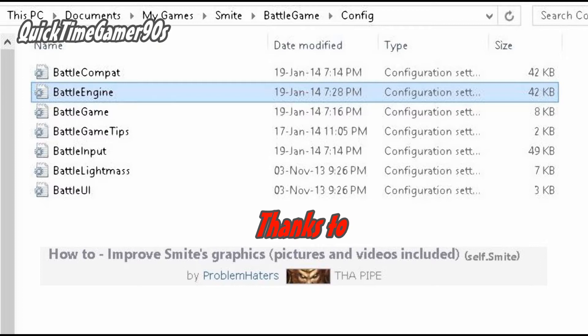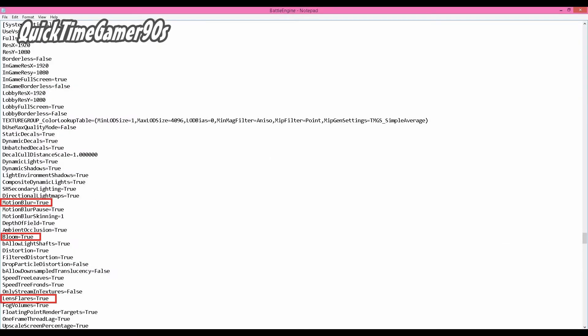Make a copy of the file Battle Engine you find there and store it somewhere safe. Now open Battle Engine from the config file and use the search function — that's Ctrl plus F. Click on Ctrl, hold it there and then press F. Write 'blur' in the type box that appears and press next twice. It will direct you to the system settings part of the config file. Simply change the values from false to true on the following.